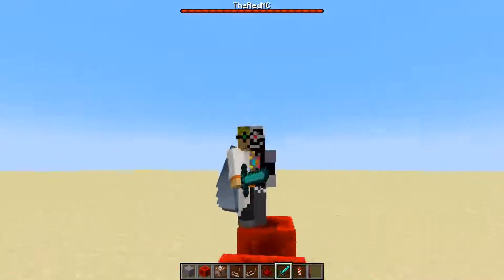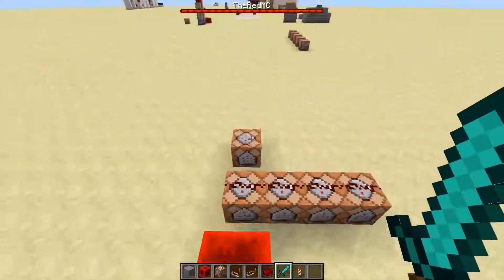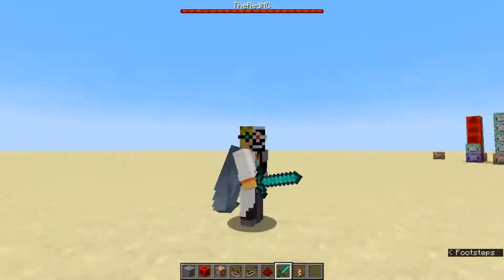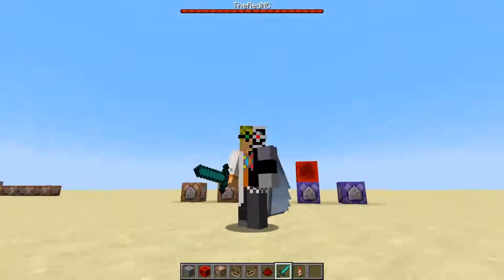And there you have it — a quick and easy health bar that you can use to store the health of mobs yourself, a count of mobs, stuff like that — anything you can imagine. That is how you do it and it is a very quick and neat trick. Thanks for watching, my name is Red, and I will catch you in whatever comes next. See you later.